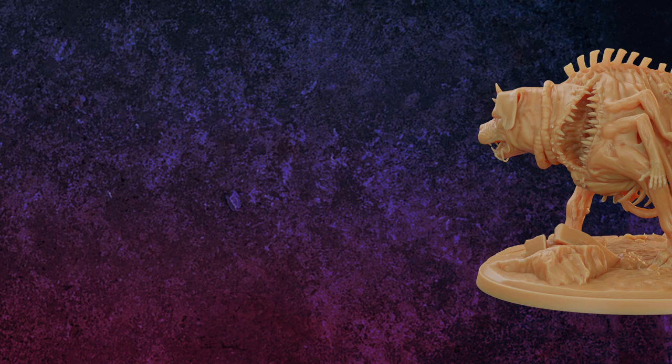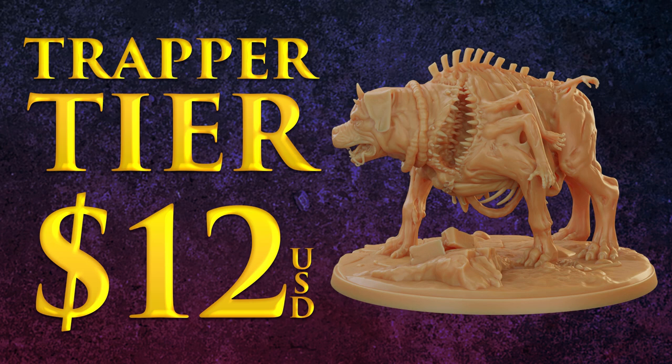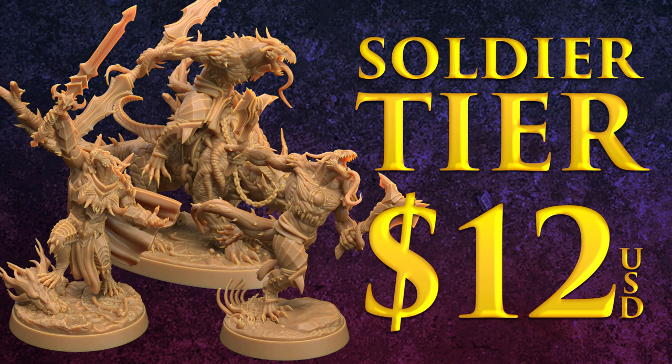So that anyone can follow along with this video, we've made the Rottweiler available in a few places. By joining the Trapper tier for $12 on either our Patreon or My Mini Factory tribe, or get the STL for free by signing up for the newsletter — there's a link in the description. While there, you can also check out the Soldier tier this month. The theme: The Fiends of Encantriox.